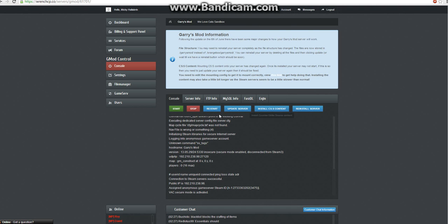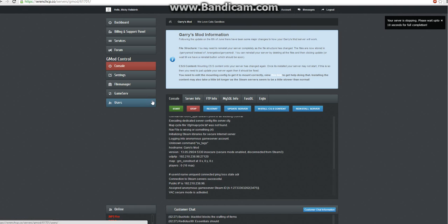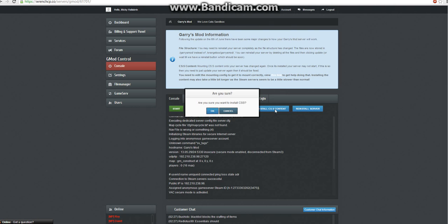Once your server has completely stopped, which you can see here, and this message up on the top right of your screen is gone, you can move on to the next step, which is to install Counter-Strike content.